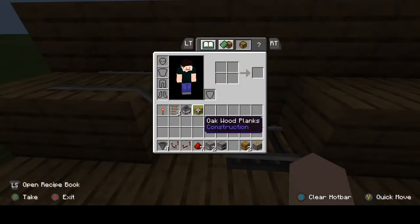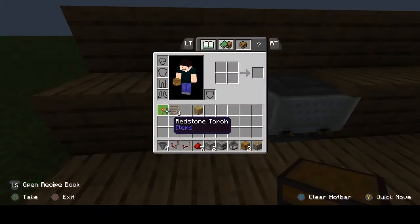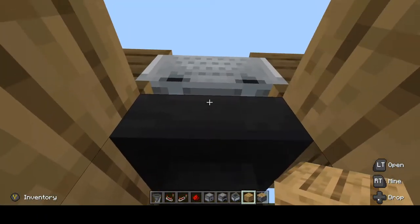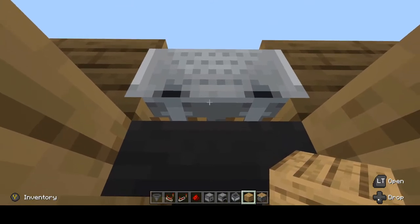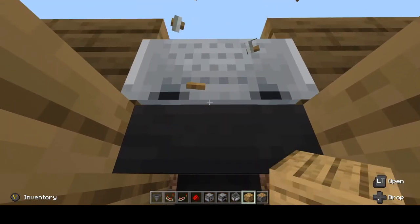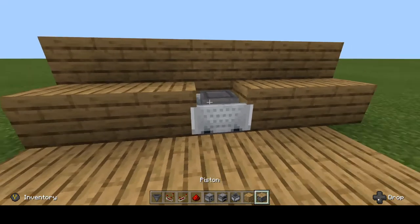Take your hopper minecart and place it there so it will slide into place. This is probably the most annoying part — you want to go down here and break the rail. See how the rail is highlighted — if you go above it the minecart's highlighted, but below it the hopper is highlighted. Get that sweet spot, break it, then replace that block and that block.